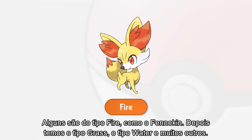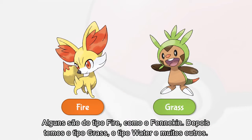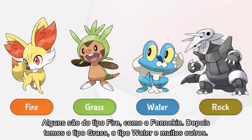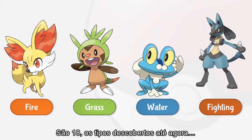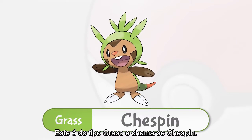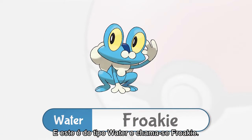Some Pokémon are Fire type, like Fennekin. Then you have Grass type, Water type, and others. Eighteen different types have been discovered so far. This one's a Grass type Pokémon called Chespin, and this one's a Water type Pokémon called Froakie.